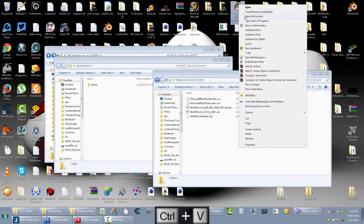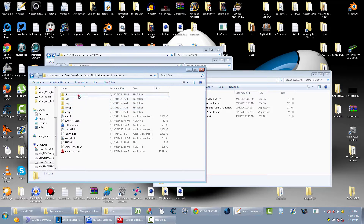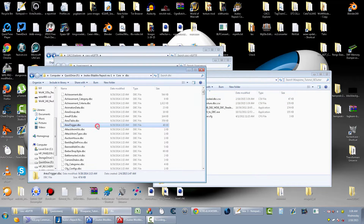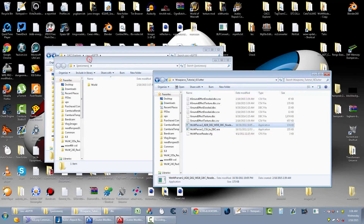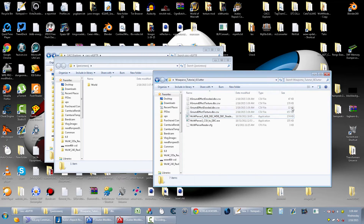The next thing you want to do is go into your core folder and get your unmodified 3.x version DBC files of the same name — so GroundEffectDoodad and GroundEffectTexture. Copy these over here. You don't need to replace those; this is mainly just for the clients. Turn those into CSV files as well, then delete the originals.